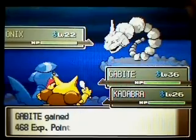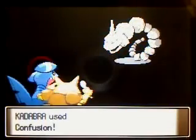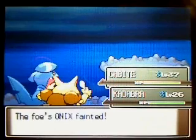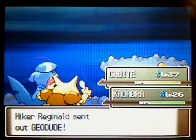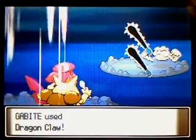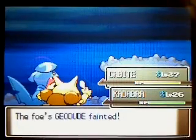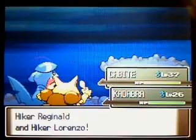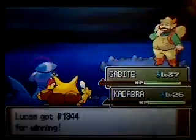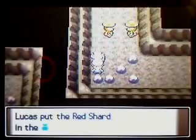Let's take out that fielding first. Gabite's making good progress here. Look at that — confusion causes a lot of damage there. Pick up a red shard in this corner.